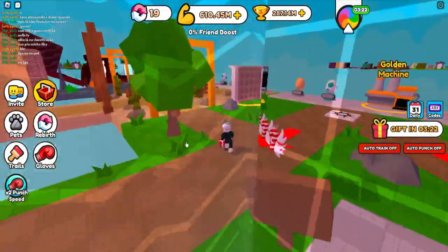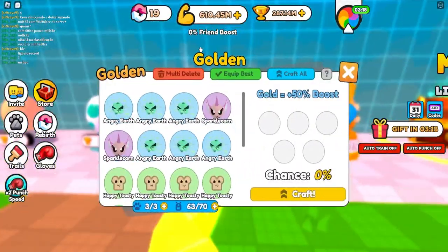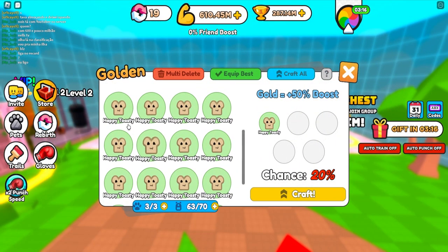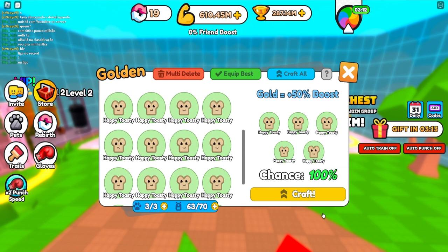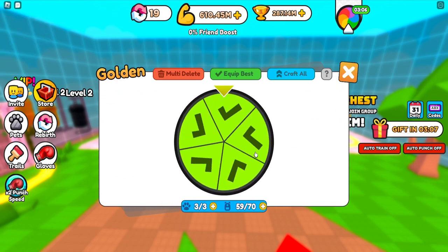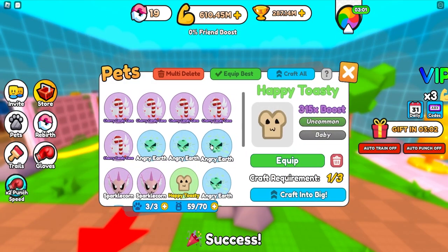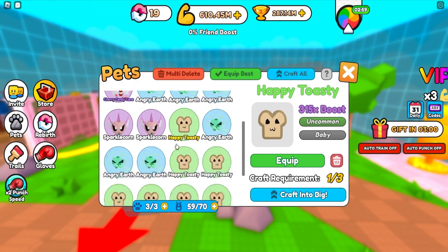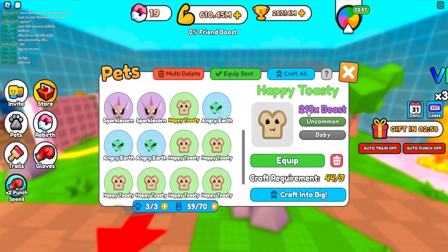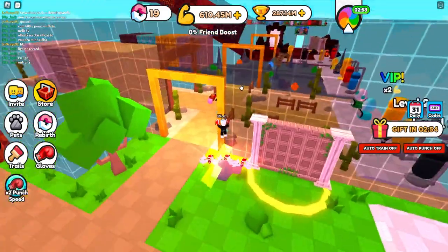Back to the pets — as you can see here, we do have a golden machine. You throw in five pets, 20% chance each, and with five you have 100% chance. Craft — successful! So we do have a shiny pet. You see here, happy toaster — 350 multiplier. The normal toaster is 210, so that goes up by literally 50%.